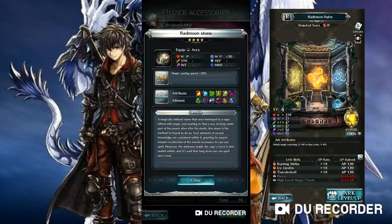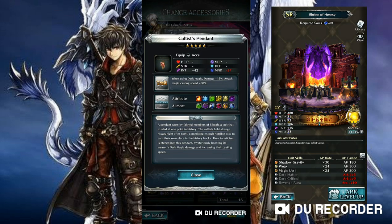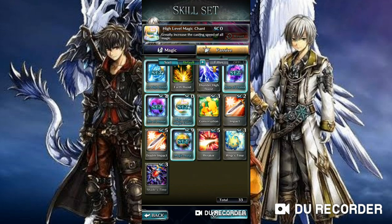Step one: you need Rammond Stone, which comes from the Rammond Ruins Arc. This increases your magic casting speed by 20%. Next, you'll need Cultist's Pendant, which comes from the Shrine of Herosai Arc. This will increase your magic casting speed by 30%.